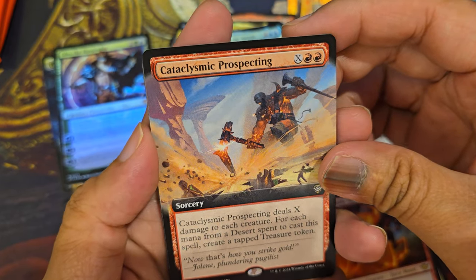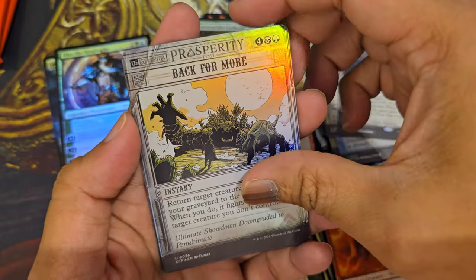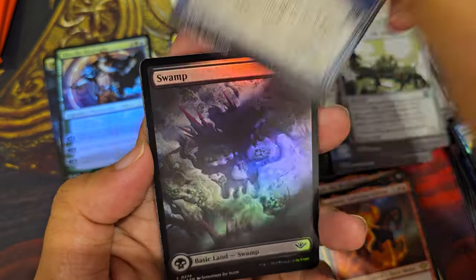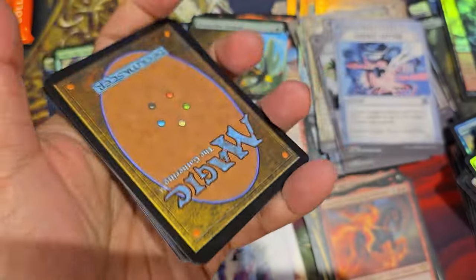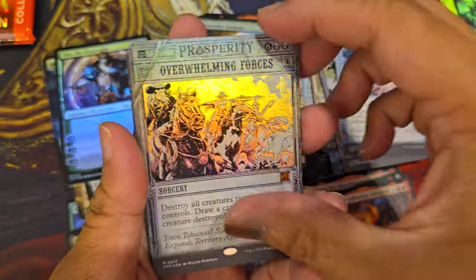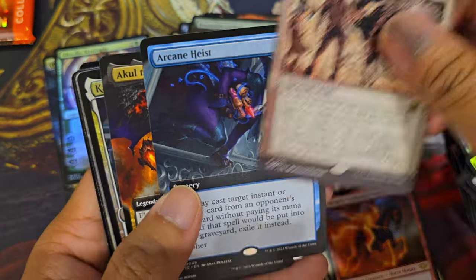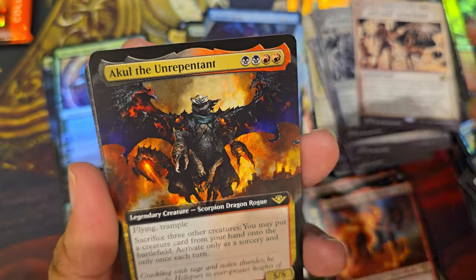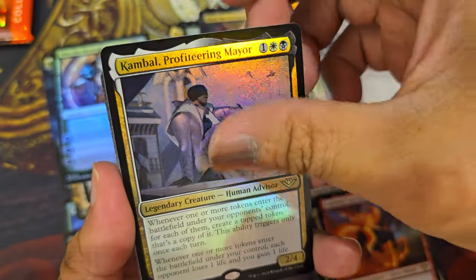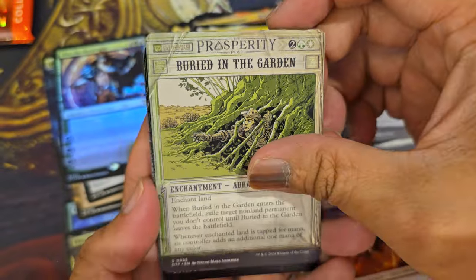Cataclysmic Prospecting. Free Strider, Look Out, Inspiring Vintage — that's a land — Back for More, Essence Capture, Swap. Last two packs: treasure. Overwhelming Forces. Outlaw Merriment, Arcane Heist, Akal the Unrepentant! Campbell Profiteering — Major again. Terminal Agony, Buried in the Garden, and a Mountain.